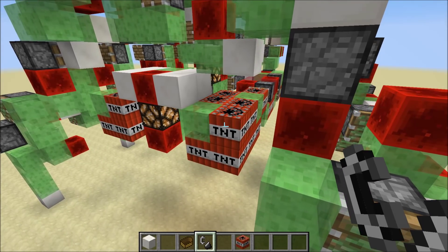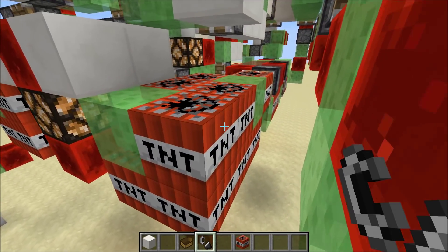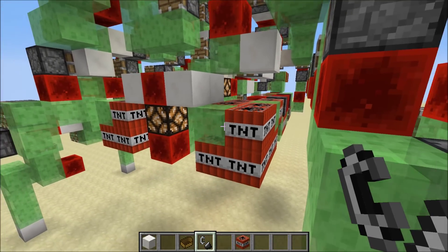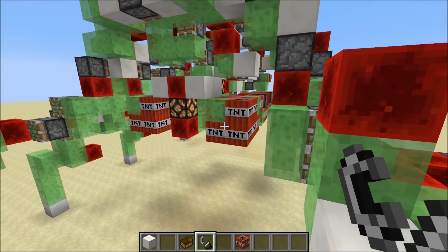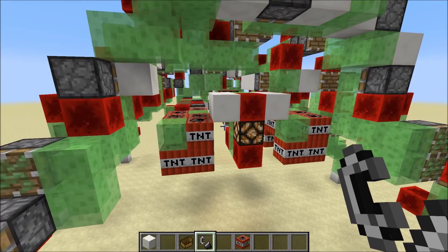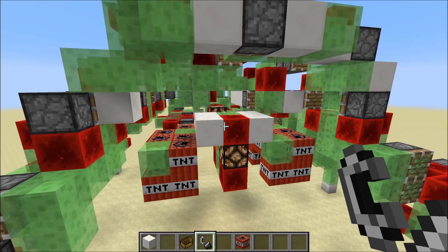They're basically as fast as lightning and they are inspired by a missile that was created by Dominus Zork. He's another slime block engineer. I'll put a link in the description to his channel — he does quite cool stuff and I highly recommend you check him out.